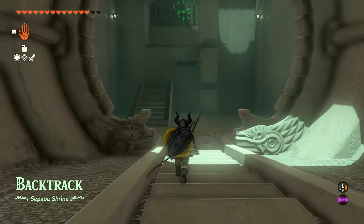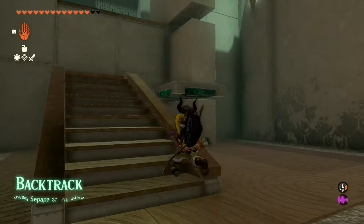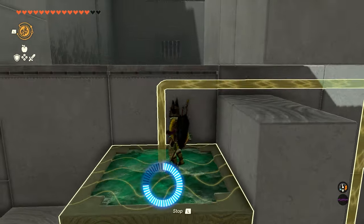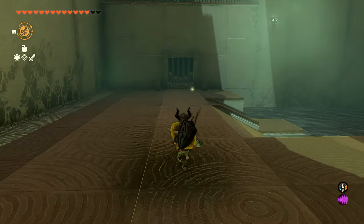As soon as you're into the shrine, we're going to work our way down this staircase. You guys can see this little block moving around. We're going to use Recall on it so that it'll come back the other way and we can jump on top of it and make it up to the next level.